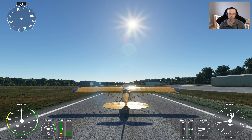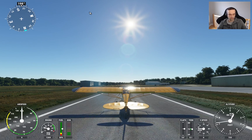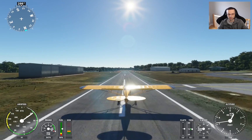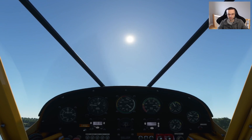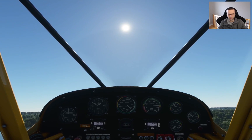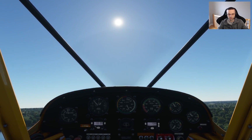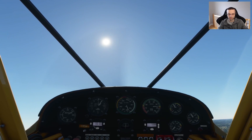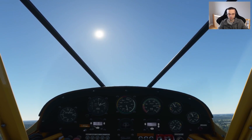We are going to rotate at around 40 knots, which is around 75 kilometers an hour, and then pitch the plane to around 112 kilometers an hour for that optimal climb speed. Alright, applying the brakes, applying power, releasing the brakes. Keeping an eye on the airspeed — we are airborne. We want to let the plane accelerate to about 112, retracting the flaps now. And as you can see, we accelerated quickly. I'm just going to hold that 112 kilometer-an-hour climb to give us our best climb speed to cruise altitude.